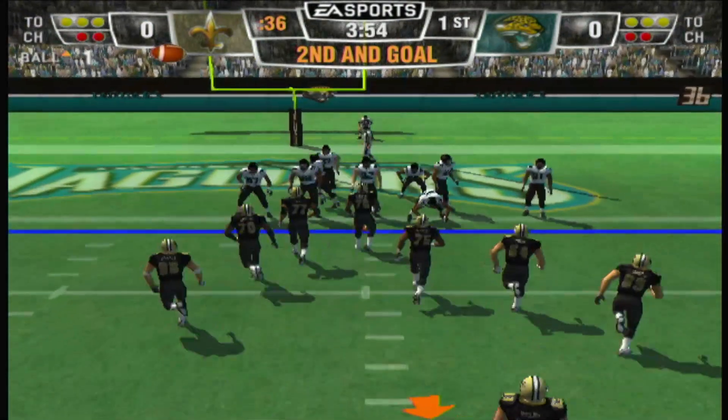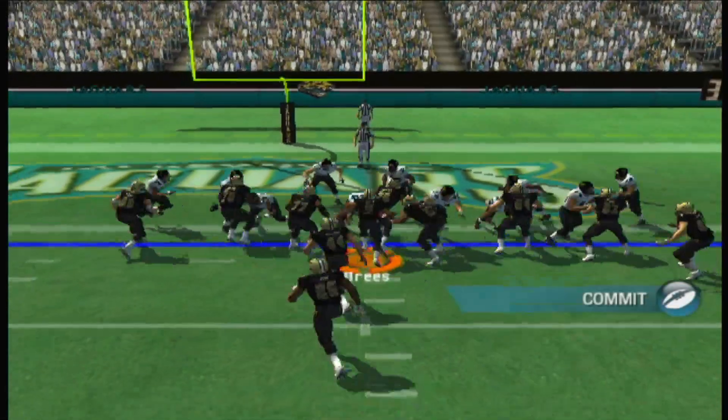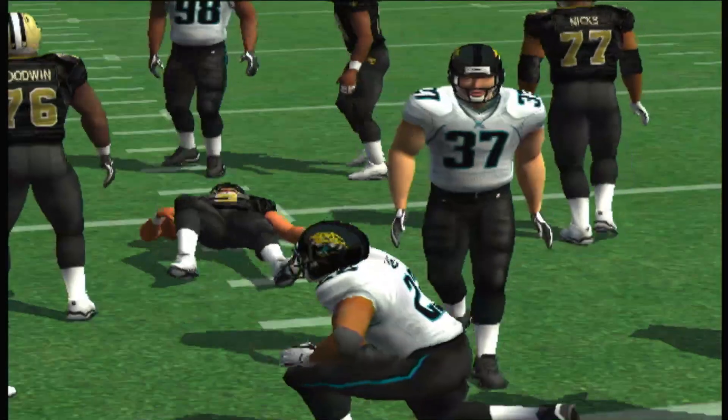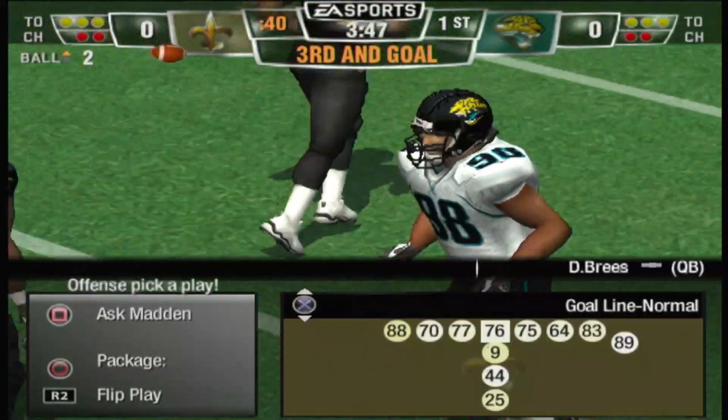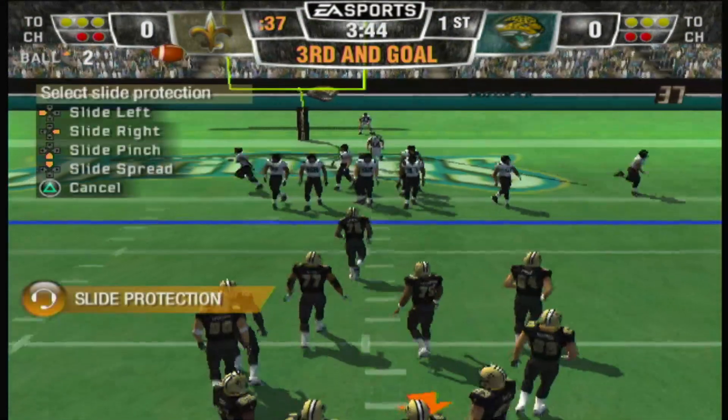Ball on the one-yard line. The ball carrier takes a one-yard loss on the play — only a couple of yards from a score. Ball on the two-yard line. One-yard gain. Ball on the one.